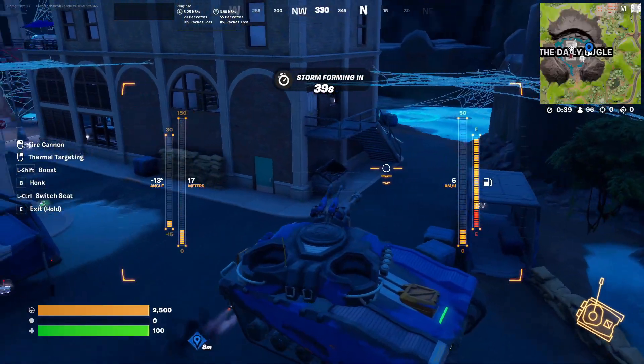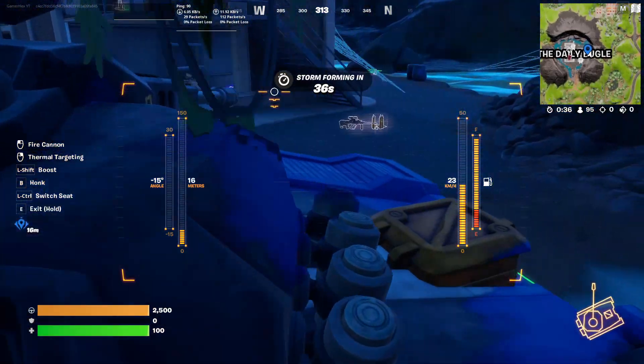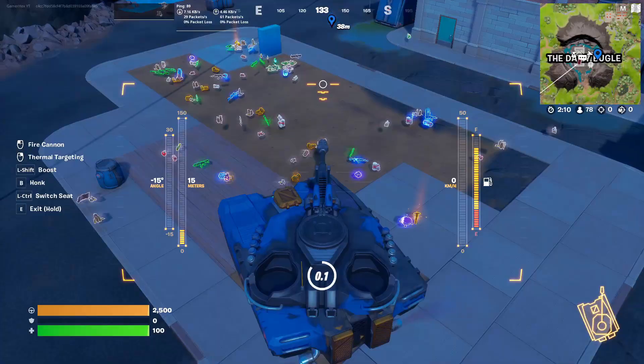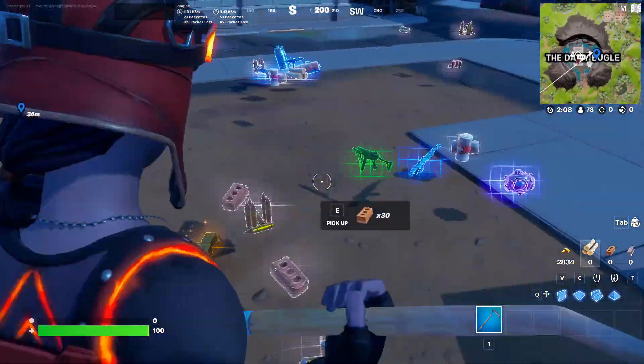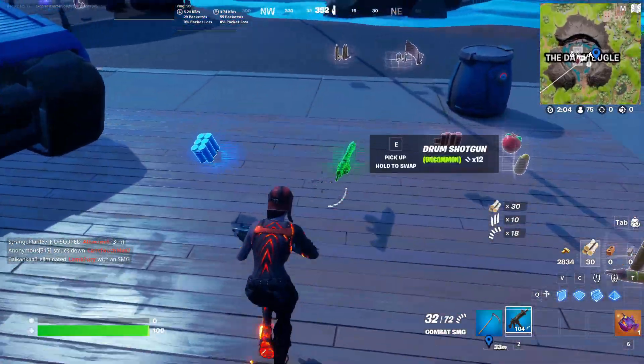First, you need to land here and start destroying the structure using the D-Tank. By using the D-Tank we need to find 5 items. Be careful because other players will try to kill you, so only leave the tank to find an item, then go back directly.